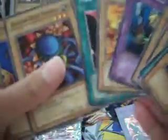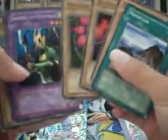Dragoness the Wicked Knight. Okay. Polymerization — holographic! And Metal Dragon. Pretty cool.